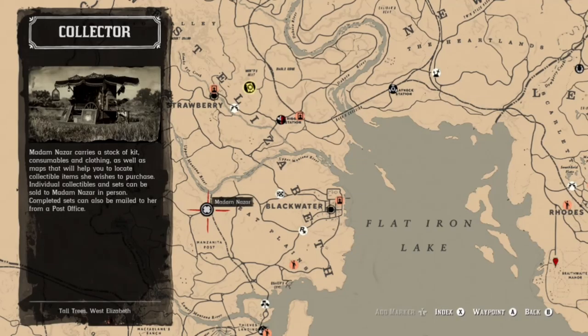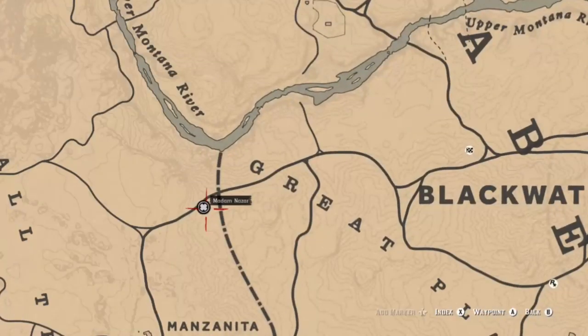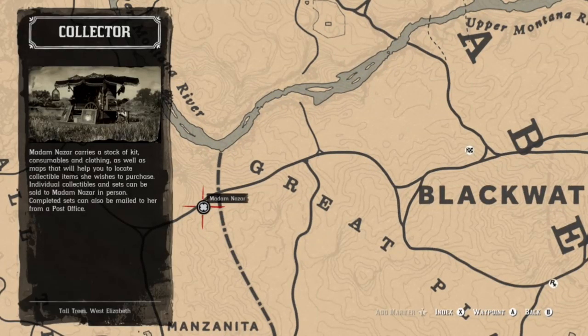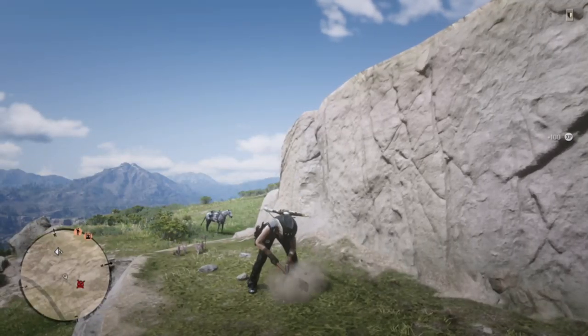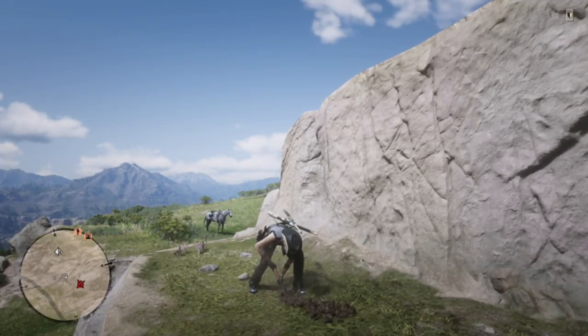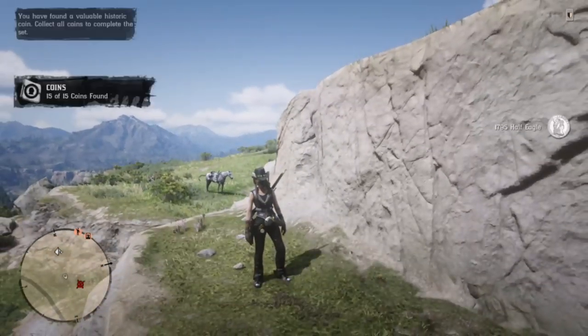We ended up giving them to Slade and then found some tarot cards and did a little searching for some of these items. For Madam Nazar, you can find her on this road in the northern part of Great Plains, just a little north of Manzanita Post. Today is Coin Group One, so if you watched the video I posted a couple of days ago about the farming system for Coin Group One, those locations will be available to you today.